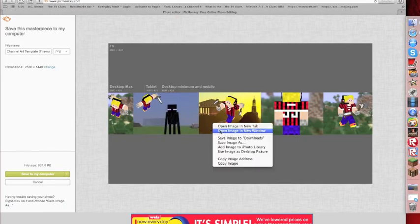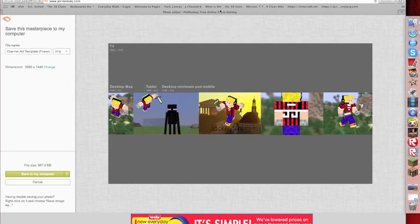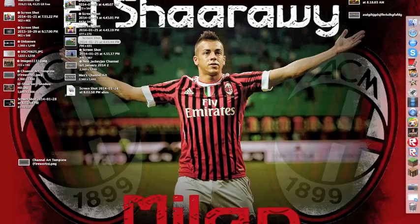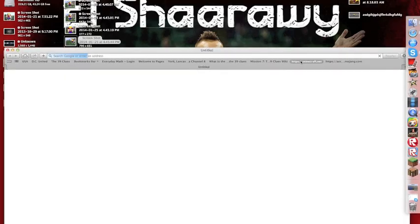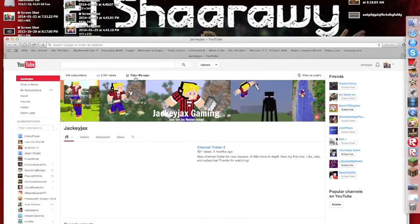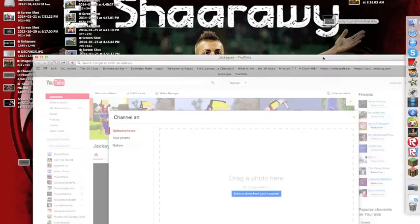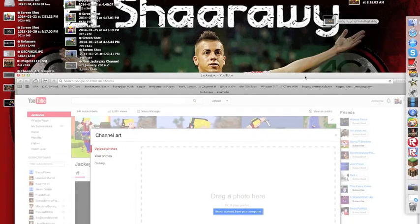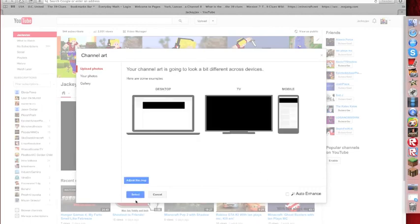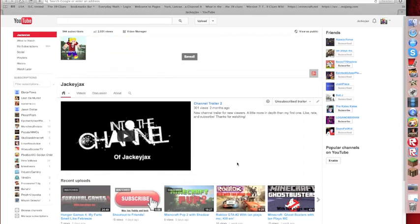Then I push save. It doesn't really work for me when I push save to my computer, so I just right-click, go to the photo, then save picture. You have to left-click it. Then go to my channel, drag that in there, and it'll save and show up.